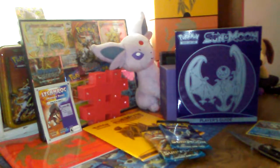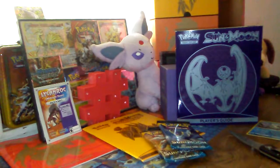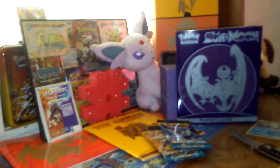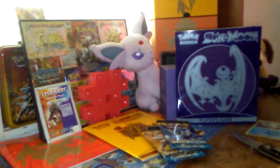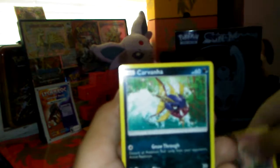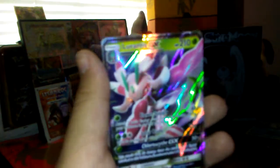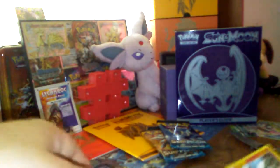We have a white code card. One, two, three, four from the back. A dark energy. Poison barb — really bad. We have a Charger Bug, a Herd Ear, Wingle, Snubble, Carvana, Zubat, Pooplio. Litton. There's a reverse and... Loranta's GX. I already have one of these. Dang it.